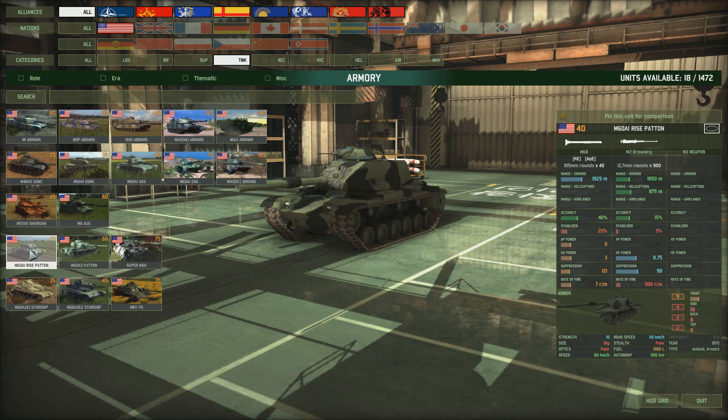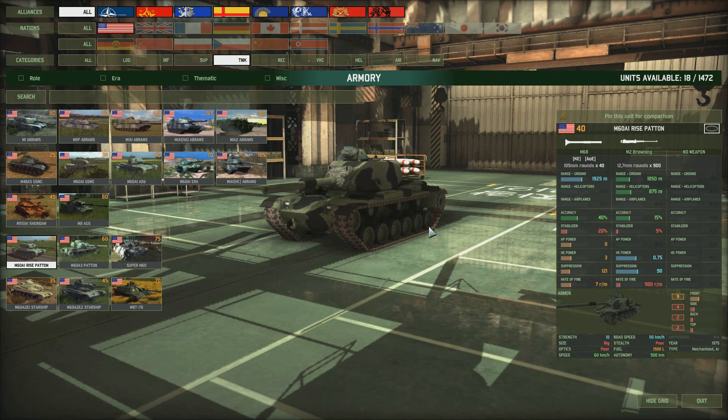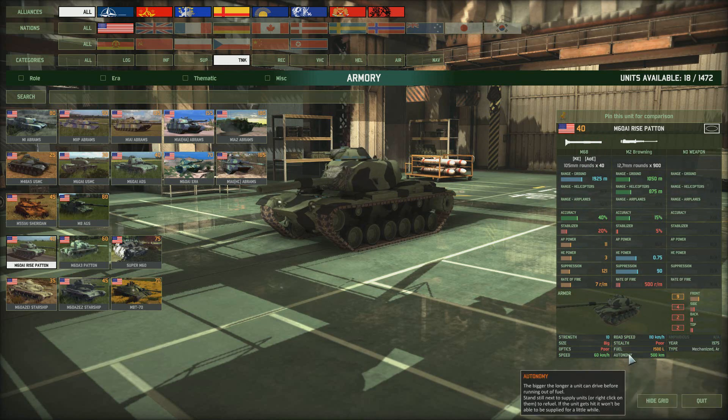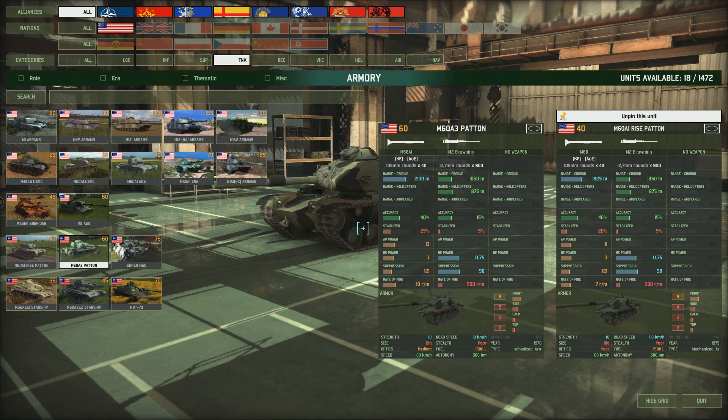Then there are the Pattons. Some people like these Pattons but I don't really like them very much — they seem like a leftover from World War 2. The basic one has a range of only 1,925 metres, 40% accuracy, a poor stabilizer of 20%, AP power of only 11. Armour is trivial: 9 front, 4 side and 4 back. At only 40 points you could use it as a spam tank. The upgrade to the M60A3 Patton adds a better range and you're basically paying 20 points just for the extra range.